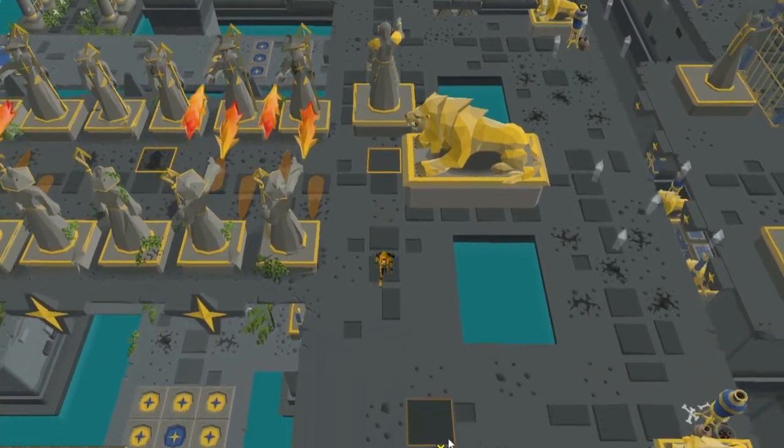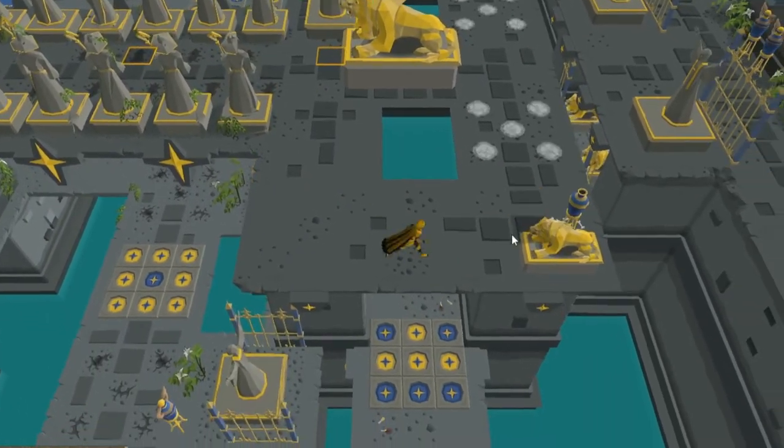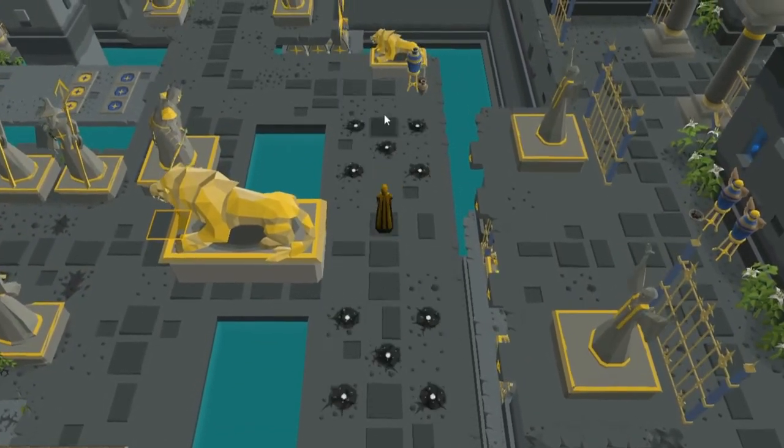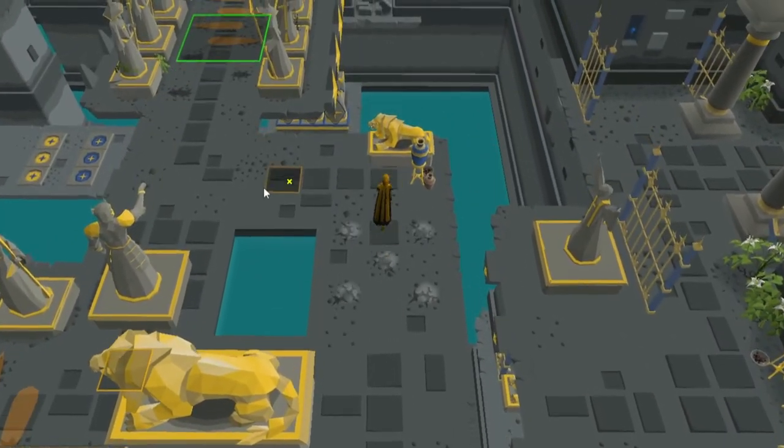Now here comes a new obstacle I'm going to call lightning. Super simple. Lightning hits in a 5 pattern — it lights up the spots and then it hits twice. Just wait until it's done, then run through.